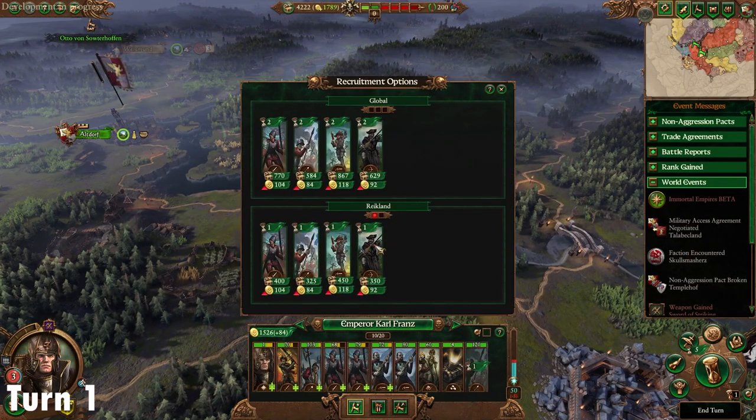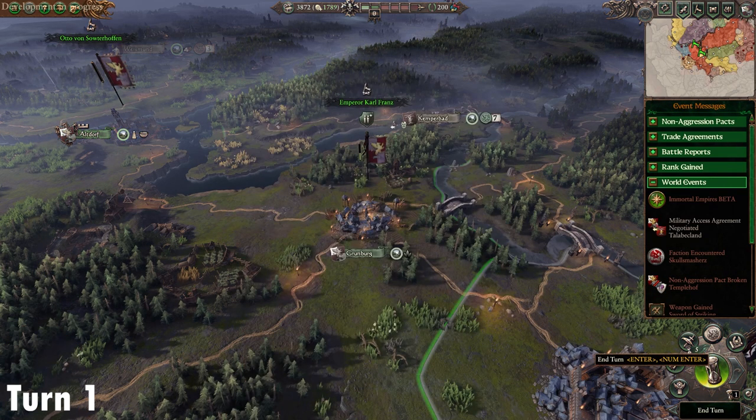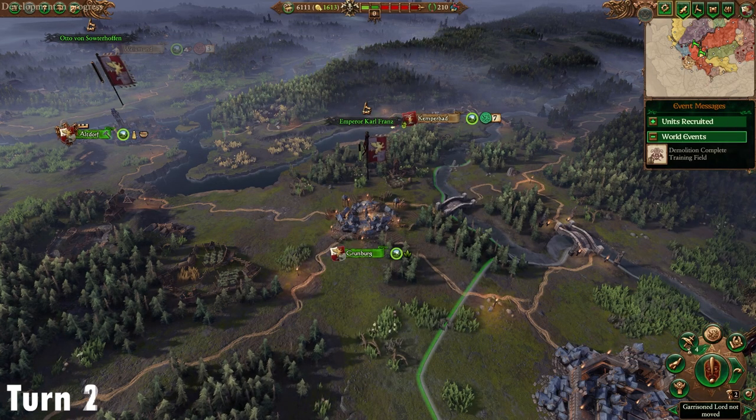Another point into Pistol Core. At Altdorf, we're going to build it up towards tier two and demolish the training field — we don't need that. We're going to recruit a Huntsman General Lord who will join us over the coming turns. For recruitment, we'll take one archer and one basic spear. This is what we'll be using to deal with Grom mainly — the basic stuff.